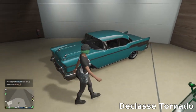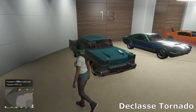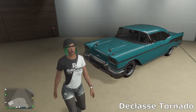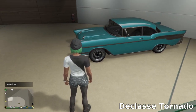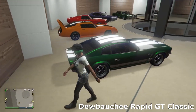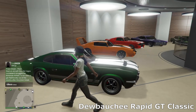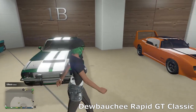Heading upstairs to the next level, we've got the Tornado. This is actually in the Sports Classics category, so technically not a muscle car, but it's based off the Chevy Bel-Air which is a classic muscle car in my opinion. I went on holiday to Cuba and saw a Bel-Air that looked like this and decided to try and make it in GTA. Behind me we've got the Rapid GT Classic — the Aston Martin V8 in real life. Just went for a simple green with white stripes and stock wheels.